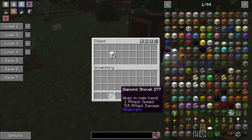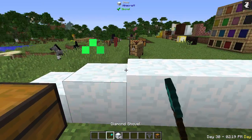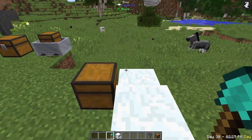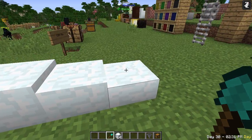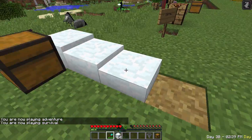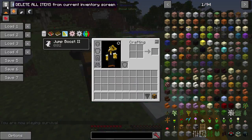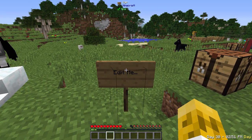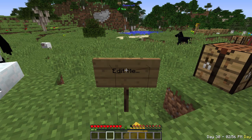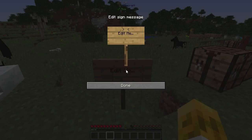Quark adds shaving snow — if you've got a snow layer you can shave it off with your shovel by right-clicking to create a nice little ramp. You do not get any snowballs this way, so you completely lose the snow, but you get the nice shaved look. Also, have you ever made a typo on your sign and had to break it and type it all over again? With Quark you don't have to — you can just right-click on a sign and edit it. Really cool, though it's also in a lot of other mods.